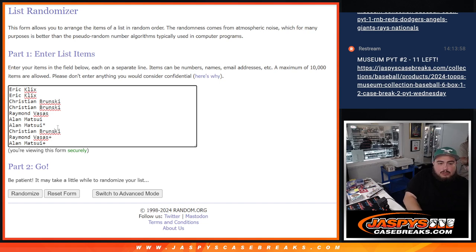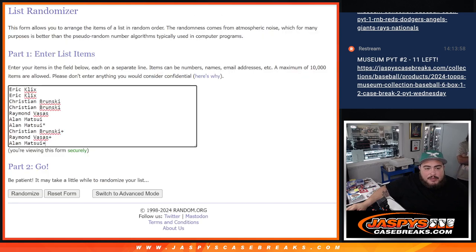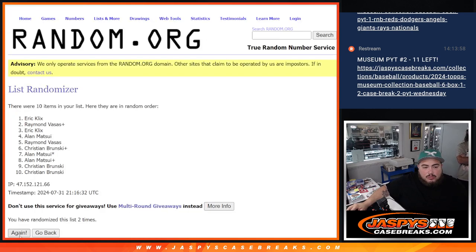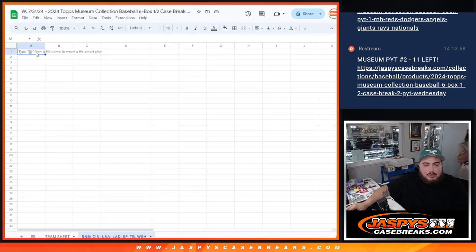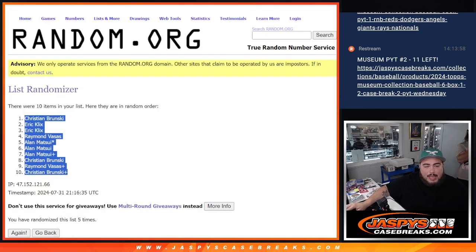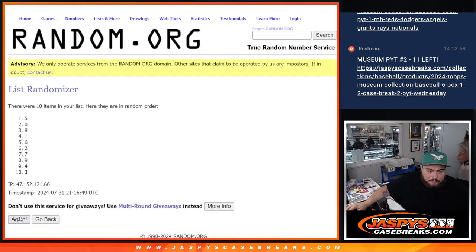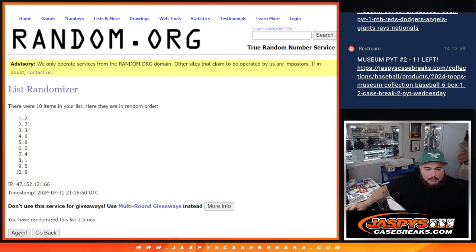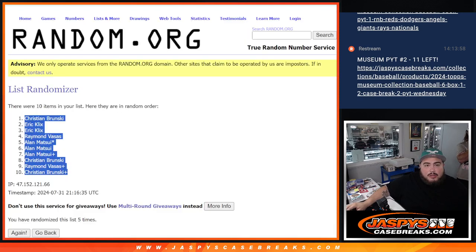They got a free spot each. Now we're going to randomize five times on the list of names and numbers — five times. Boom, five times, Christian down to Christian. We'll paste your name on the sheet. Then five times on the numbers from zero through nine — one, two, three, four, and five. Five down to eight.